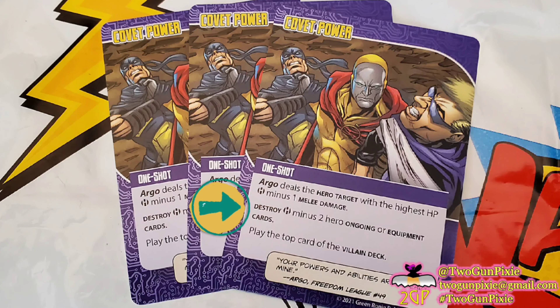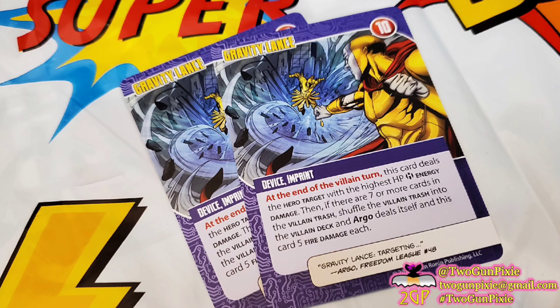He has two ongoing imprints called Burnished Skin. At the end of the middle of the turn, Argo deals the hero target with the highest hit points the number of heroes minus one radiant damage — so four heroes means three radiant damage. But on top of that, Argo is actually going to be healing one hit point per hero, so if you have four heroes, he's healing four points. There are weaknesses in almost all the imprints — the arrows didn't have one, but Burnished Skin does. The weakness here is that one player may use one power now.